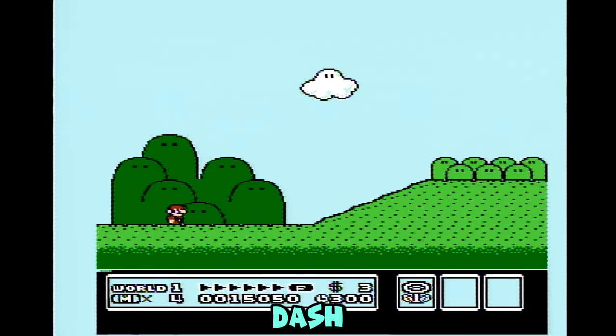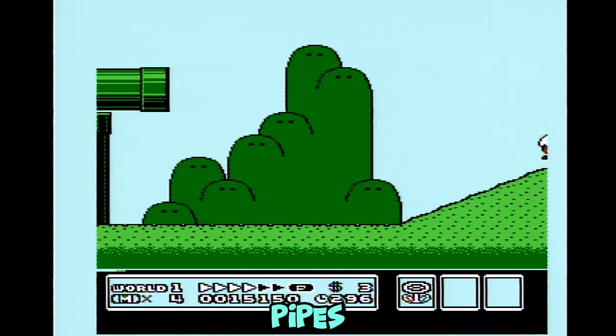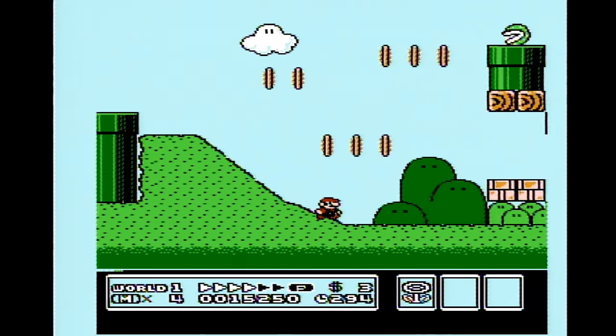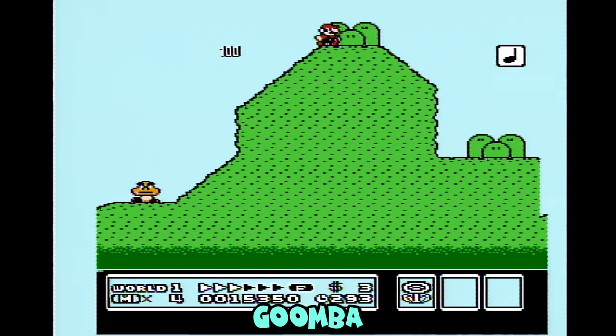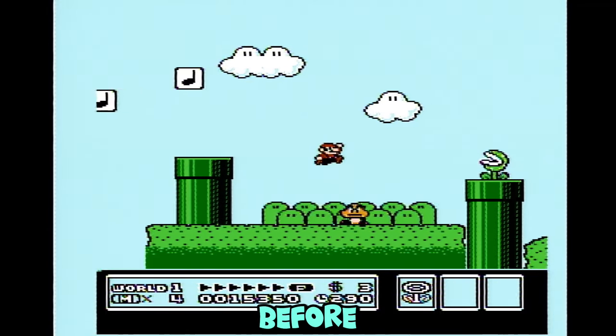For stage 1-2, you'll want to hold right and B again. Now you can just jump over the pipes and bounce off these enemies. Watch out for this Goomba. Now just jump off this music box and bounce off this Goomba before finishing the screen.